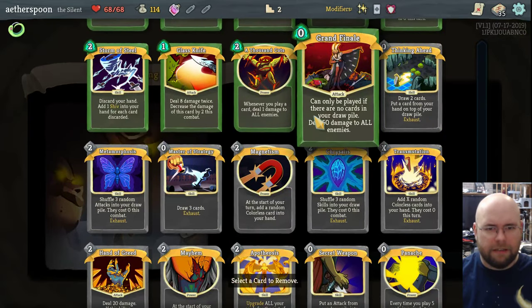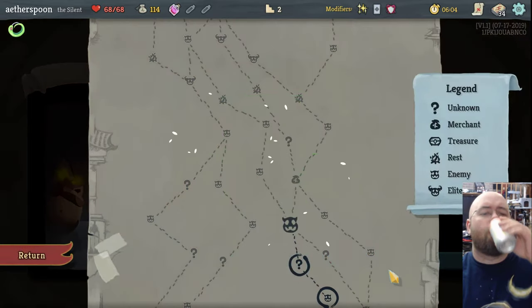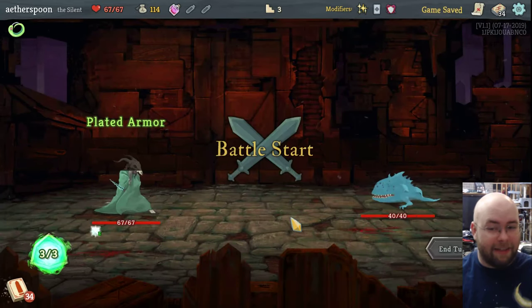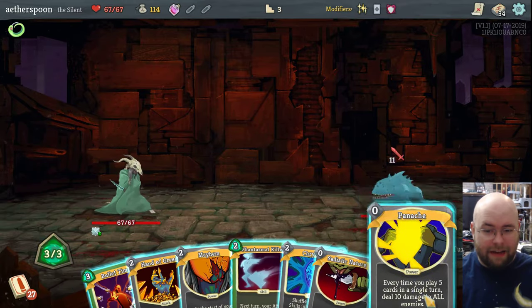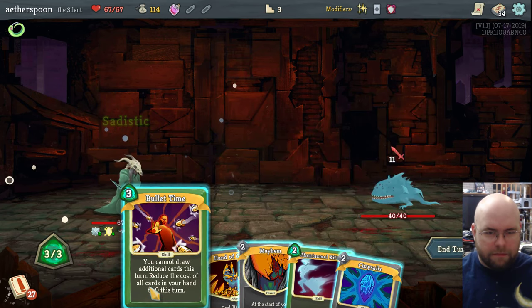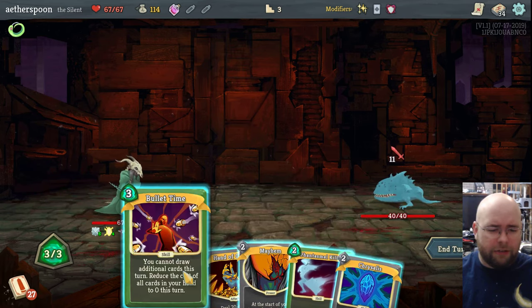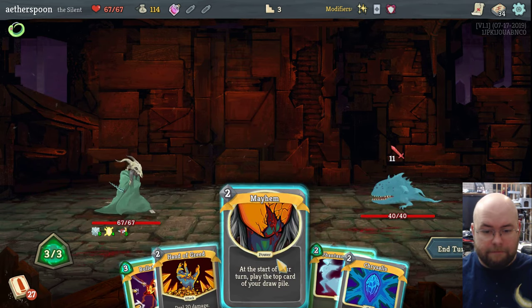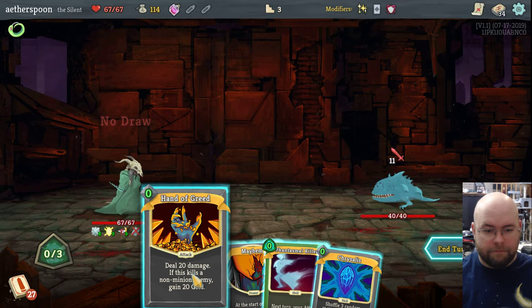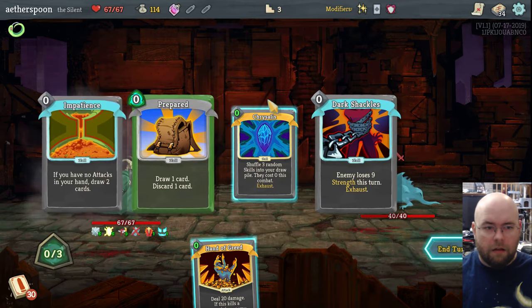I am going to remove Nightmare — it's just not a good card. Every card is good in certain decks, but I don't have one of those decks; I have a deck full of very expensive cards. So I'm going to play Bullet Time, which costs 3 energy — this is my energy, by the way — but all other cards in my hand drop to 0 energy and I just can't draw more cards. None of these cause me to draw cards, so: Bullet Time, Mayhem — those are getting shuffled in — and I get to deal 20 damage.